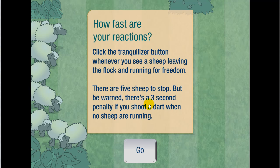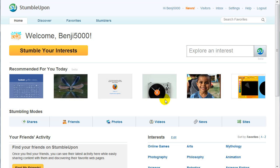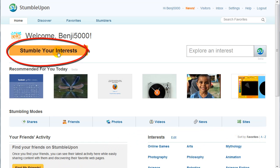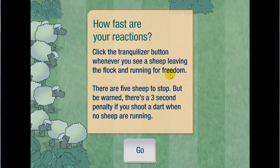I want to show you a minigame I found on Stumble. For those who don't know what Stumble is, it's a website where you put your interests together and every time you click the Stumble button you get something that could fit your interests. It's fun, believe me.